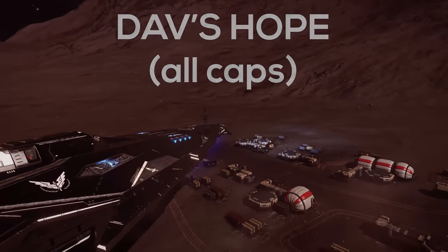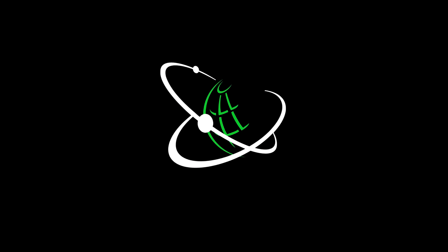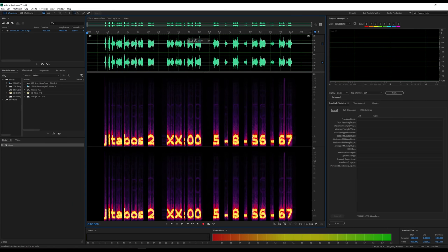This takes us to an unlisted YouTube video. This might sound like complete nonsense but it's actually a spectrograph — a way of visualizing audio. You can analyze this using Audacity, which is free software, or for a more detailed look use something like Adobe Audition, which I've done here so you can see what it's trying to tell you. There's quite a lot to break down from even this simple message.